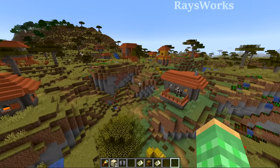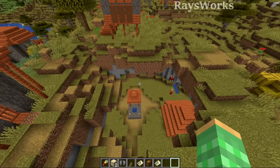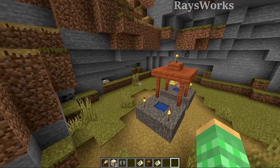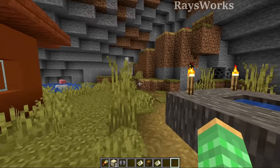This savannah village may seem ordinary until you see that the actual meeting place for the villagers is way down here in this hole, meaning that once the villagers come down in here they won't be able to actually get back out.